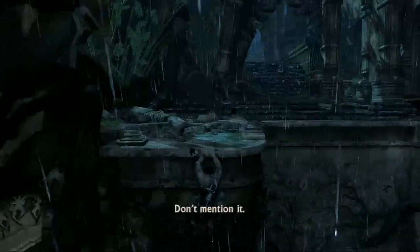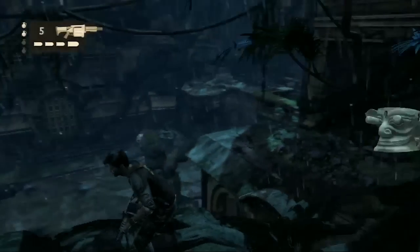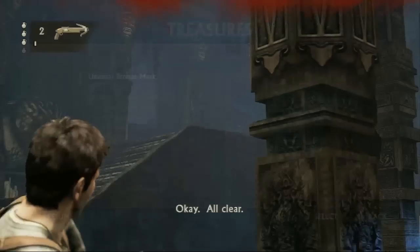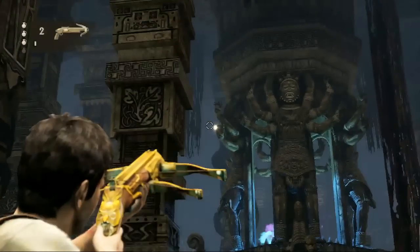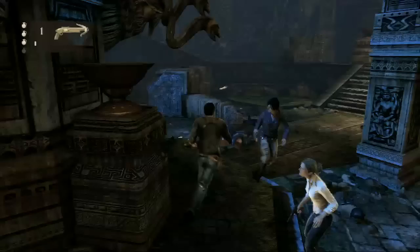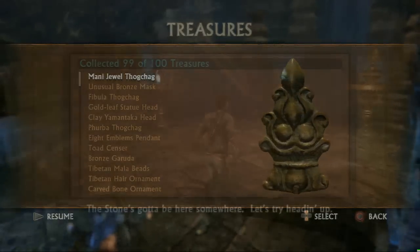This next treasure — it's after you push the cart to help you proceed. You're supposed to go ahead to the left up those stairs. Instead, just jump over here and double back toward the area you came from. There's treasure waiting right there on top of that tree. It's an unusual bronze mask — unusual is definitely an understatement. This dude's got bugging out eyes. And in the room where you fight all the guardians and the soldiers at the same time, there's a little altar thing in the middle. Just shoot the treasure off one of those scary multi-armed people and pick it up. It's a Manny Jewel Thog Chag. Crossbow is actually a good weapon.